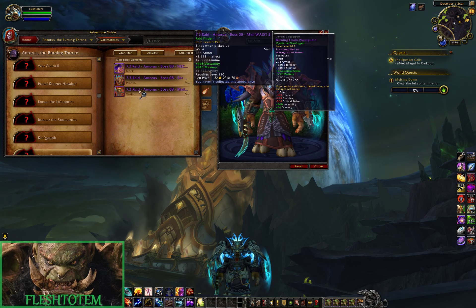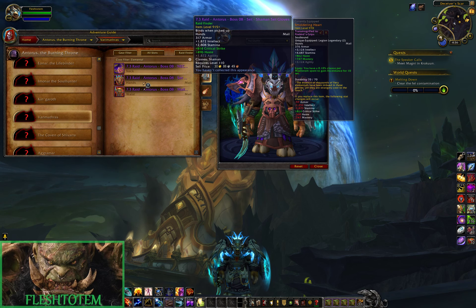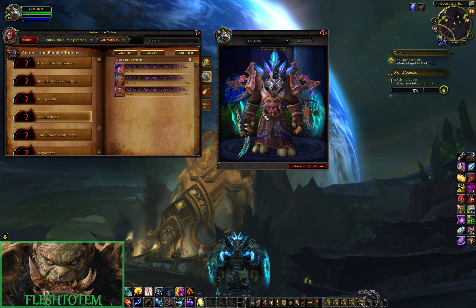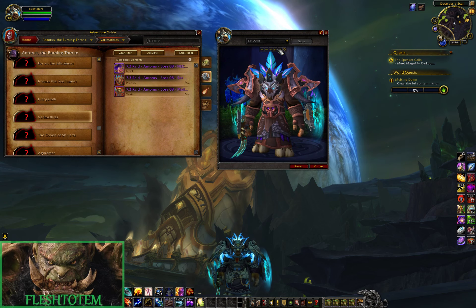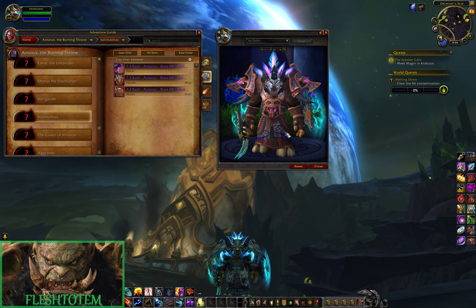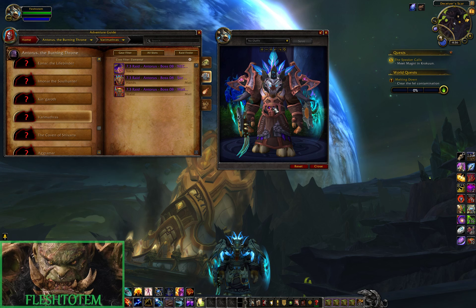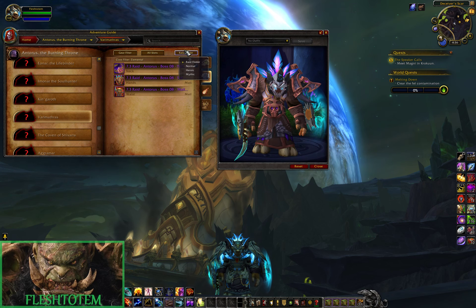I'm screwing everything up guys, don't hate me. Essentially this is like our set. I do really like the helmet, but if these are actually our shoulders, this whole look — like the set matches that shaman set — this color on Raid Finder just kind of doesn't match at all.